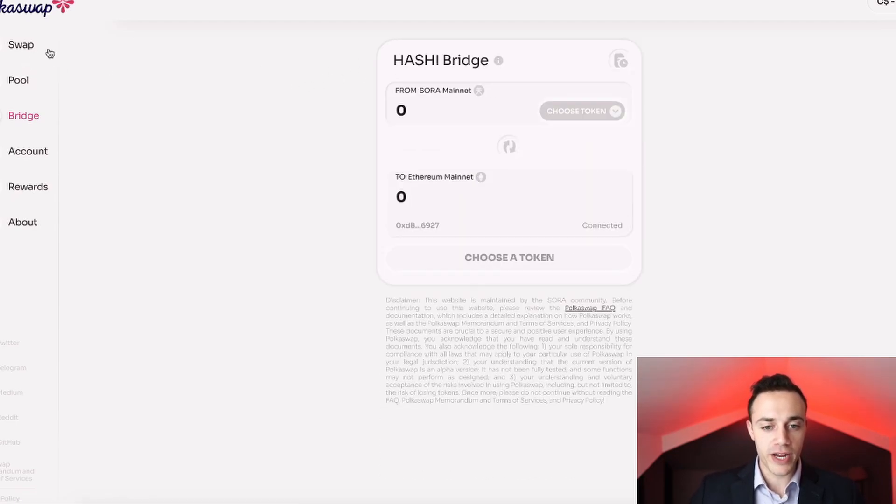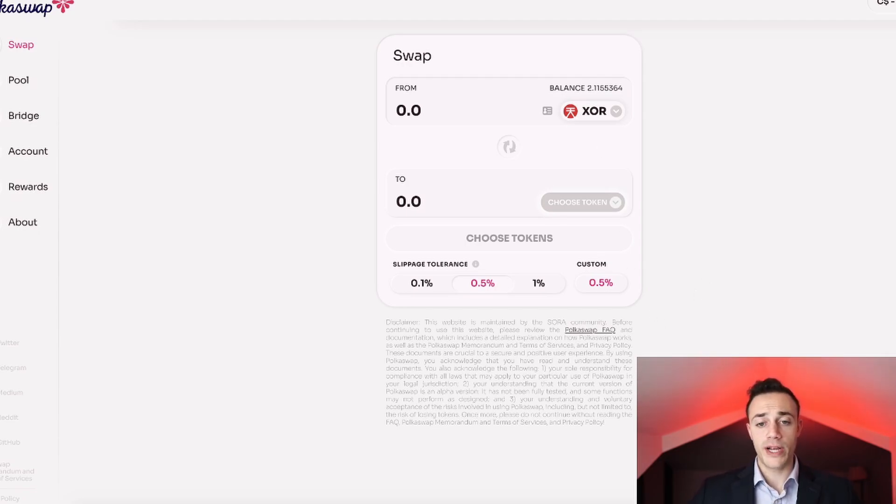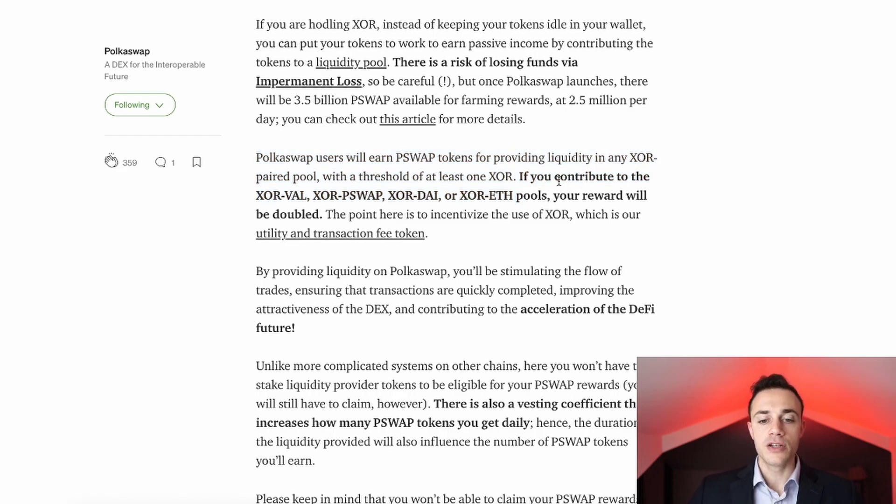Now let's go over to swap, because we're going to pool together liquidity on the XOR and PokéSwap pair so we get rewarded in PokéSwap over time. According to this Medium article from PokéSwap, users will earn PSWAP tokens for providing liquidity in any XOR-paired pool with a threshold of at least one XOR. I highly suggest you get at least two XOR. If you contribute to the XOR/VAL, XOR/PSWAP, XOR/DAI, or XOR/ETH pools, your reward will be doubled.